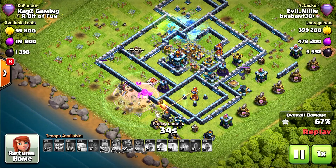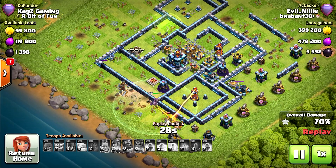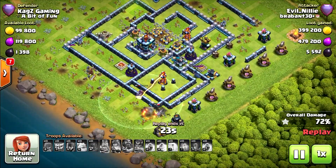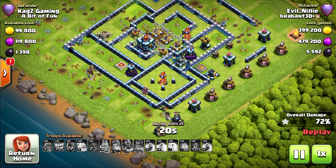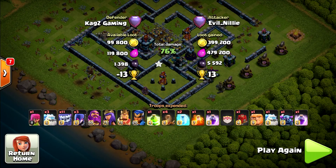Only the king and the grand warden can do much now, just to clear everything around it, but the inferno finishes the grand warden. The king is not in range. Pretty high percentage but a one star — so it doesn't matter. The king got away from the inferno, very nice. The cannon will finish him though. It will be 76% one star, very nice.